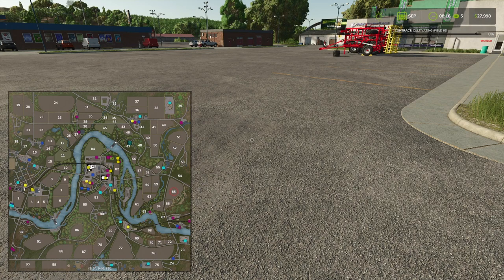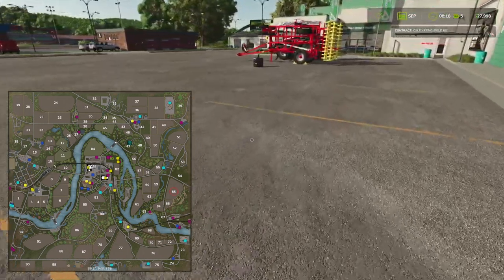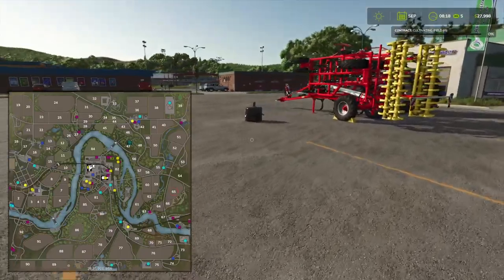Where is field 85? Actually, I think I said 85 earlier - it's field 65. It's not too far to get out - kind of out the store and then just left and straight along the drag until you find the field.